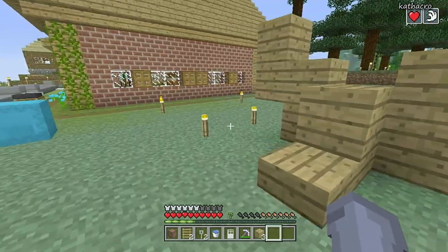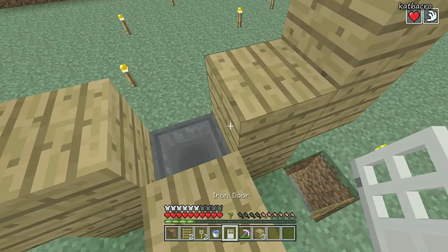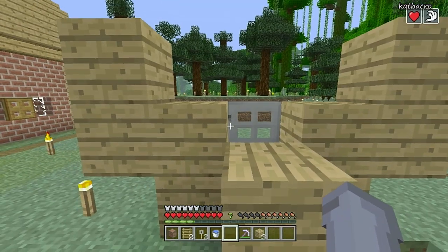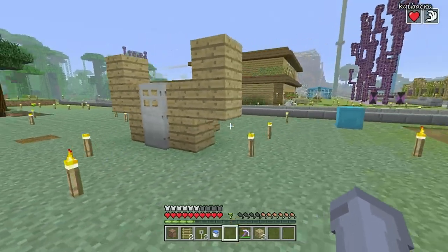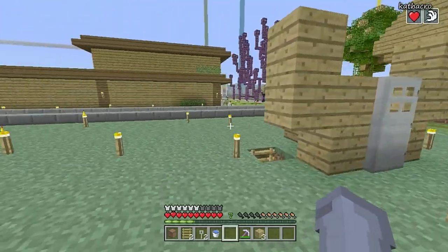That is the bare minimum for the storage — I'll explain later how to add more chests and hoppers. Now take an iron door and place it right there behind the hopper. It doesn't really matter which way it's facing — my hinges are on the left but it can go either way. Once you've placed the iron door your setup should look like this.